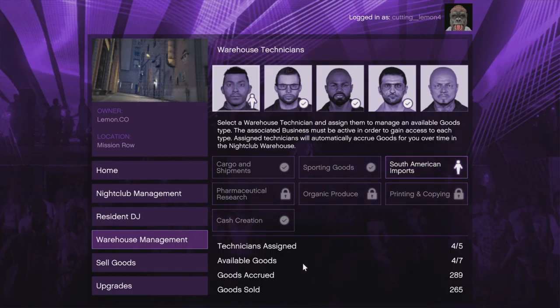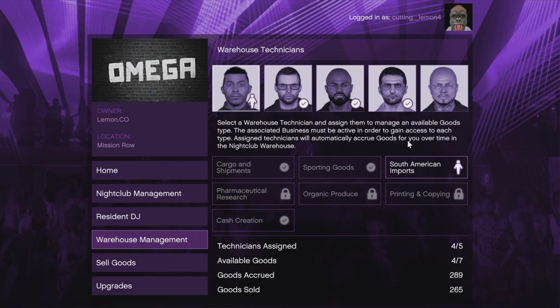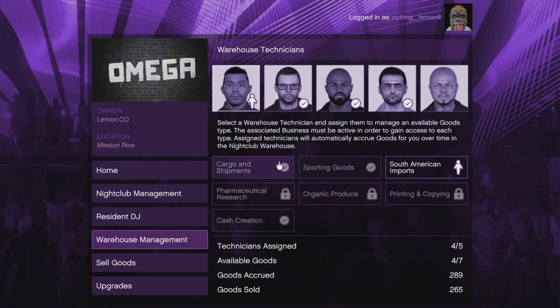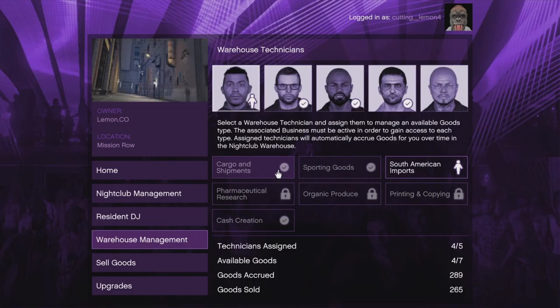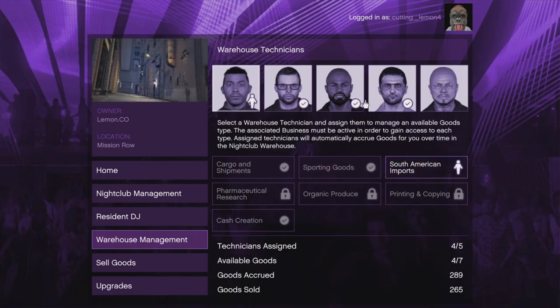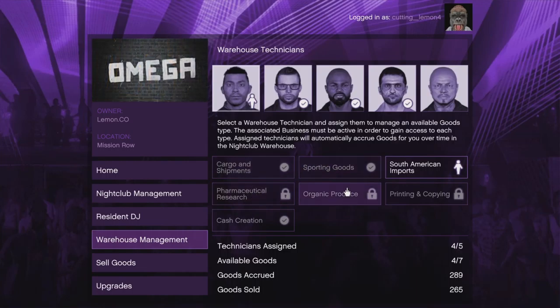Warehouse management — this is where things get kind of complicated. Here you can see a list of technicians, and there are seven businesses. Each of these businesses represents an MC business or something else. Cargo and shipments I can't quite remember, but sporting goods is your gun lockup, south American imports is your coke lockup, pharmaceutical research is your meth lab.